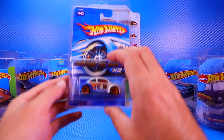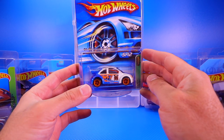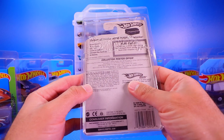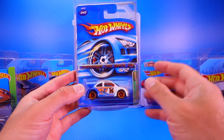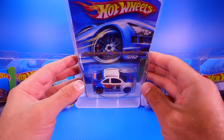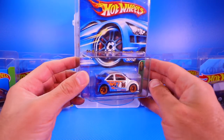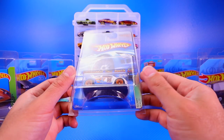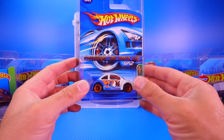The next one is a Volkswagen New Beetle Cup. It does have the Real Riders on there as well, dated as a 2005 casting. I believe I got this one in a mystery box I purchased on eBay. It's a really cool casting — I really like this one. Before they called them Super Treasure Hunts, this was just called a Treasure Hunt.